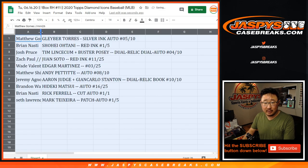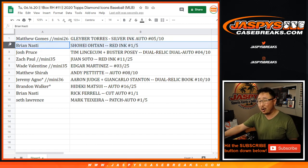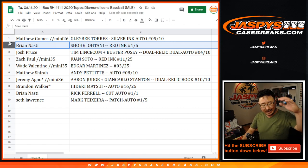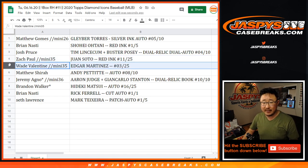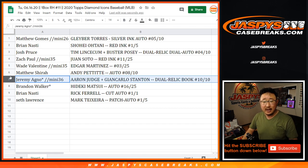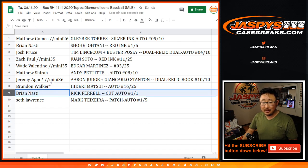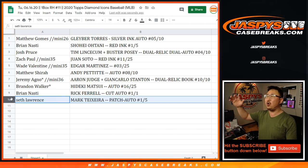Here's how it shakes out. Matthew G with spot number one — you get the Gleyber Torres Silver Ink Auto, 5 out of 10. Brian with the Shohei Ohtani, 1 out of 5, Red Ink Autograph — all aboard the Big Hit Express! Josh Pruce with the Dual Relic Dual Auto, 4 out of 10, Tim Lincecum and Buster Posey. Zach Paul with the Juan Soto Red Ink Autograph, 11 out of 25. Wade with the Edgar Martinez, 3 out of 25 autograph. Matthew with the Andy Pettitte, 8 out of 10. Jeremy Agnew with the Aaron Judge and Giancarlo Stanton Dual Relic Book, 10 out of 10 — that's a good-looking hit. Brandon Walker with the Hideki Matsui, 16 out of 25. And Brian N with the Rick Farrell Cut Autograph, 1 of 1 — all aboard the Big Hit Express! And Seth with the Mark Teixeira Patch Auto, 1 out of 5 — all aboard!